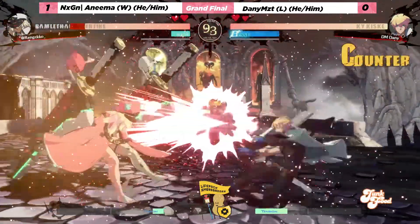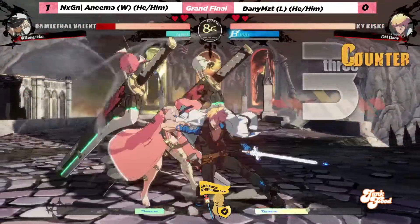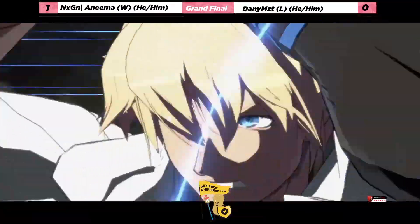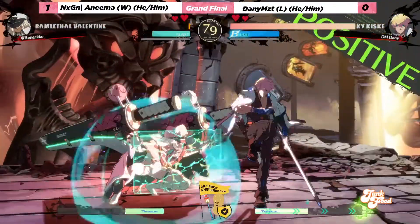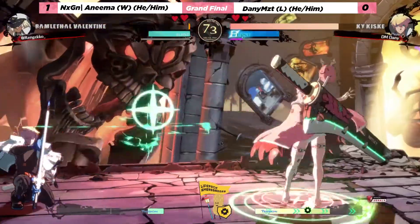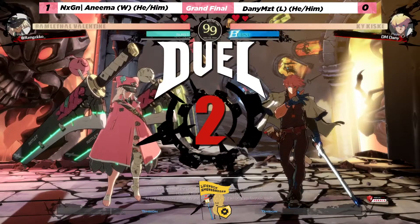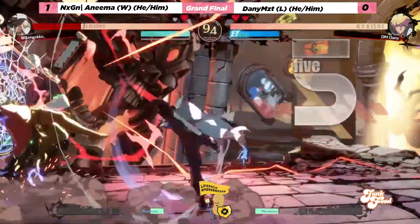What danny might be thinking about in terms of defense — but right now anima is on a bit of the back foot. Great challenge from danny on wakeup there. Great conversion and the super should kill here — never mind, I stand corrected, that's not going to take the round. Danny's awareness on defense is so good, using that opportunity to double jump out to avoid the jump-ins and then get a nice landing jump S, mixing up with charged or uncharged slash.